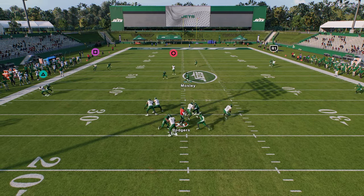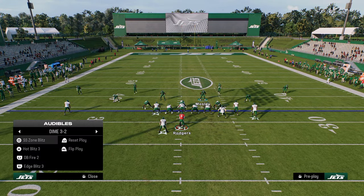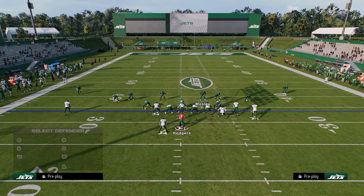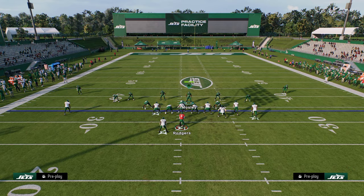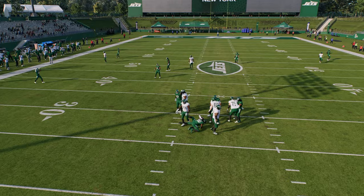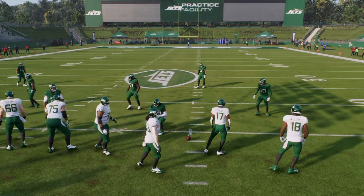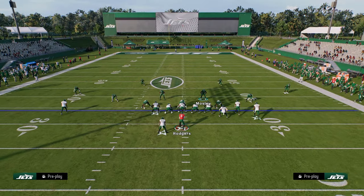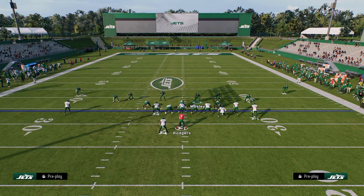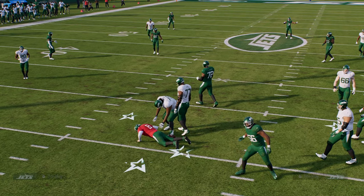A lot of people have started to use a concept from Madden 22, which is to play Edge Blitz 3, using a cross blitz. You're still only showing 4 rushers, but you're going to try to get more of a loop blitz. Sometimes this comes in, sometimes it doesn't. The other thing about the $1 defense is the free safety or strong safety zone blitz — as long as it's on the right hash, it's still probably the best 4-man blitz in the game. As you can see, it's still really effective.